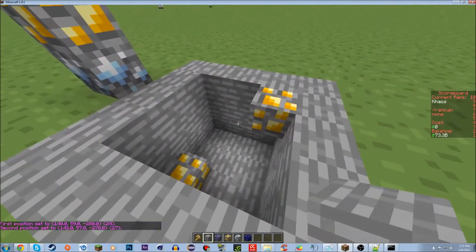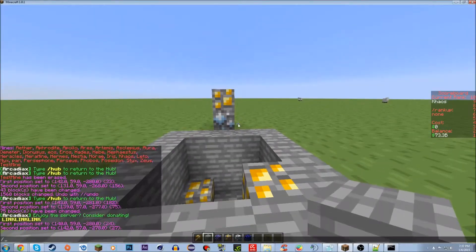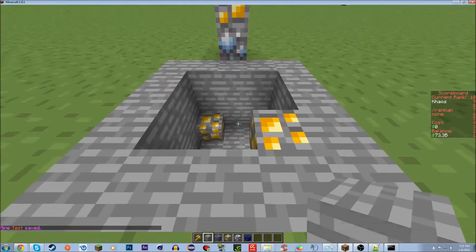So you're going to WorldEdit it, as always, and you're going to select the two corners of your mine — so this is my mine. You're going to do slash MRL create mine name, so I'm just going to name mine 'test'. Now it says mine test saved, so I just made the mine.